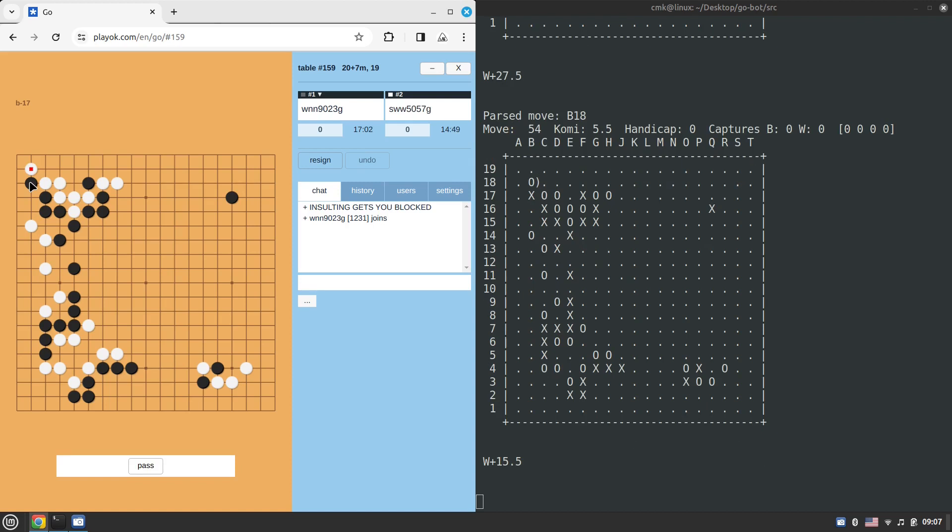White plus 15, then white plus 22. The score keeps fluctuating. Someone has joined to watch the game — a 1100-rated player watching.